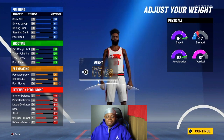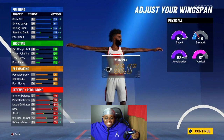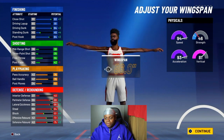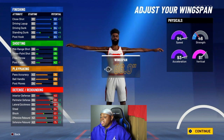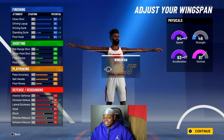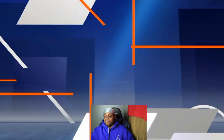Your weight all the way down. Wingspan — max it. Get that driving dunk to 94 — still at 94, max it. Look at the speed, you get 94 speed. Look at the 93 acceleration.